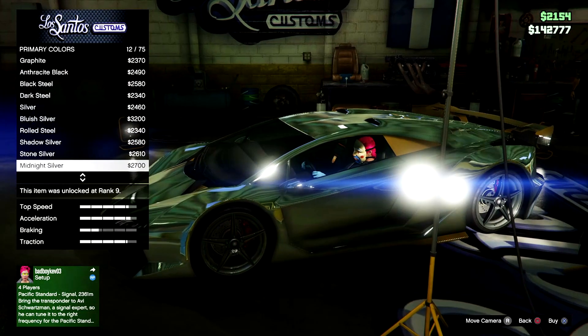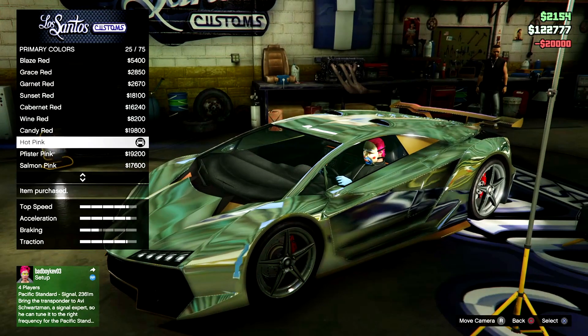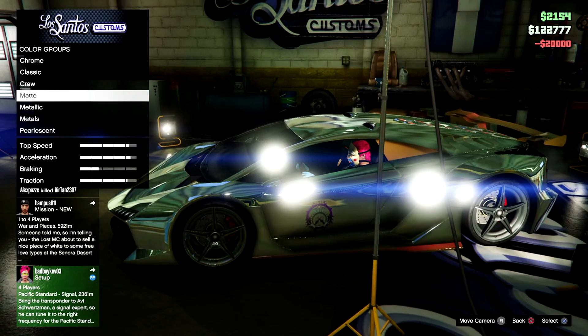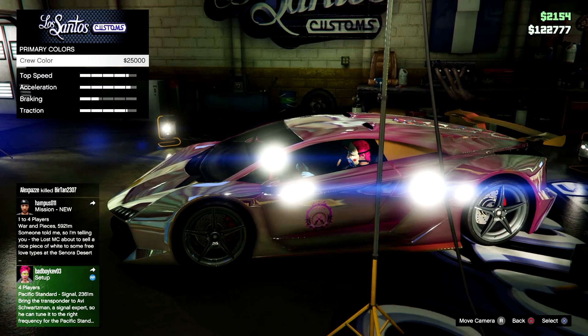Scroll down to the hot pink selection and then it'll put it on. It doesn't look like it when you're in the Los Santos Customs but it does actually work — it makes it a lot more vibrant, it makes it pop. It does take your crew colour off, but in order to get it to work you've got to put it on twice so it does cost you double. It's a pain but it does work at the end — it's worth it.